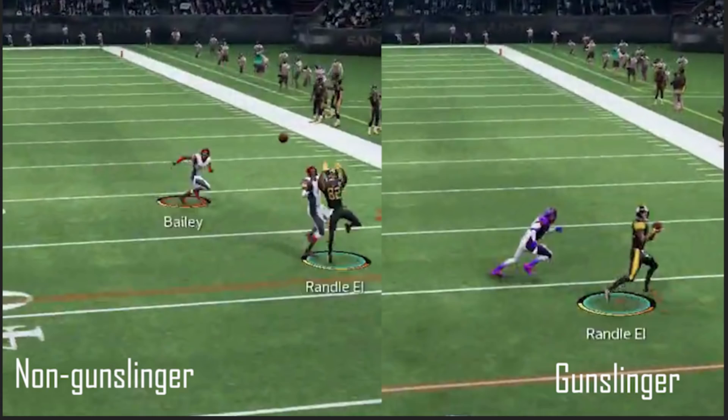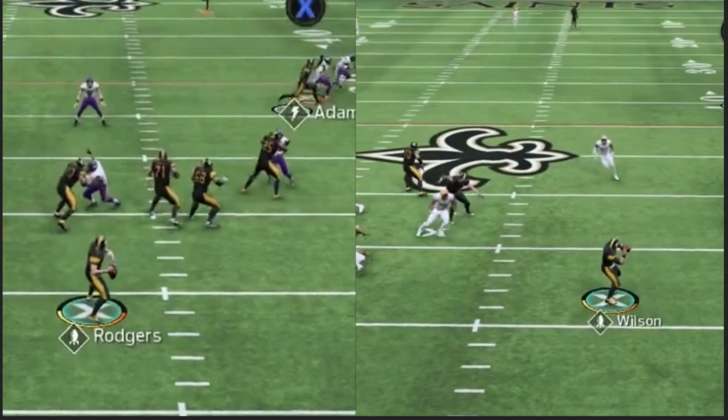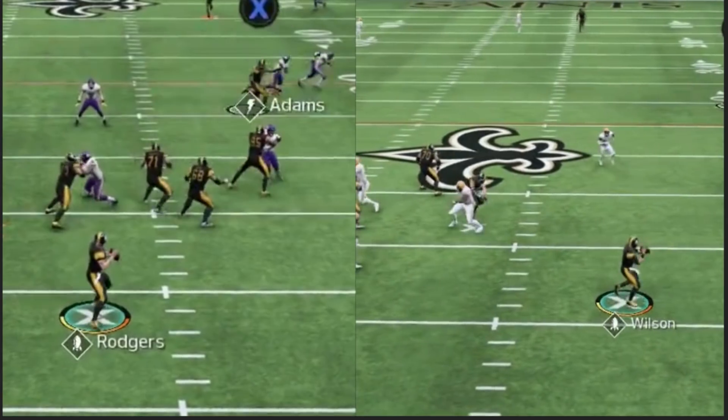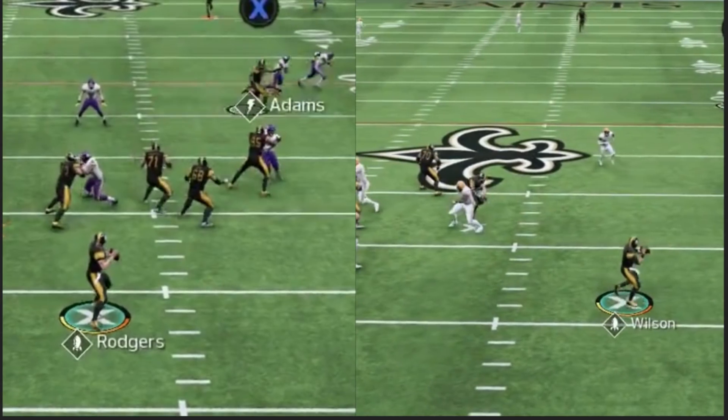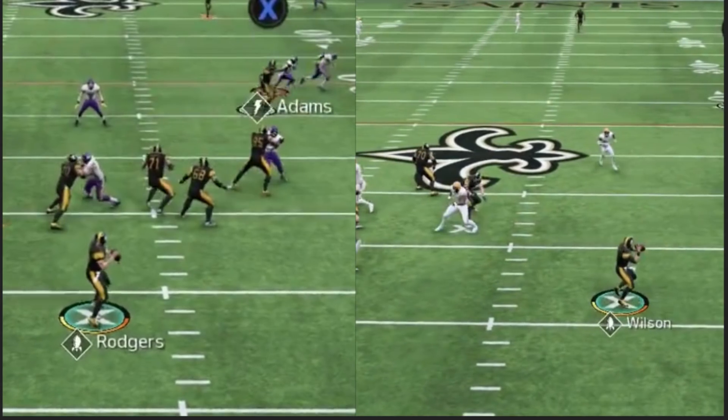Well, it depends on your definition of worth. If you're just running rollout corners and stuff like that as your offense, not a big deal. But why get yourself a Rodgers? Why did EA say his animation's faster? Why is everybody saying Rodgers' animation is faster? So here's a deep throw.